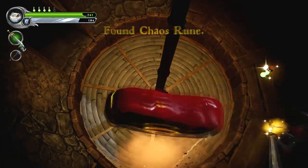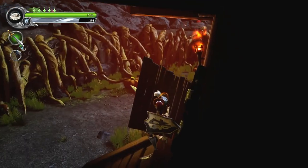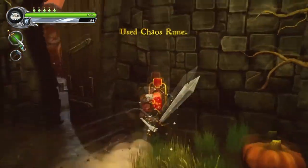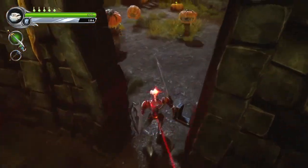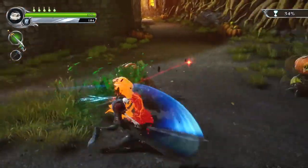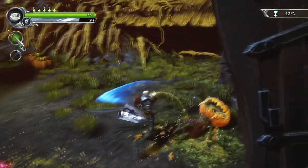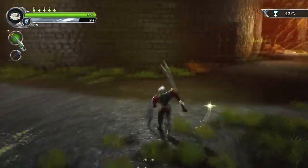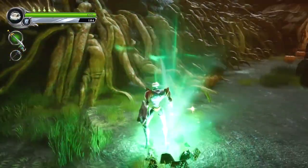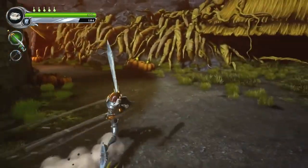We're gonna grab up some runes and some more health, because that does seem to be the thing to do around here. Now, we have the chaos rune. Let's keep going. Come on, Dan — more pumpkins to slay. Excellent. We'll make a mess out of these things.